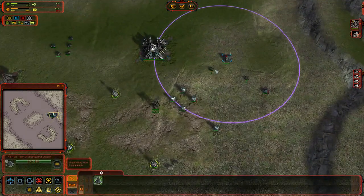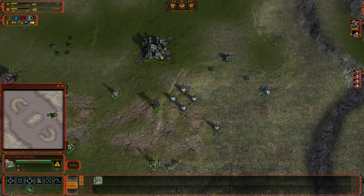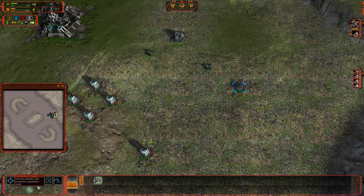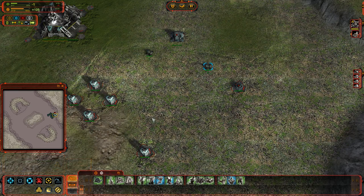We're now losing 50 energy per tick but not losing any mass. So just that one upgrade to a Tech 2 mass extractor — or ceasing production on something — can help. We then turn off the mass fabricator: now we're losing mass again because it was producing plus 1 that kept us at zero, but we're regaining energy at a much higher rate than we were losing it before.